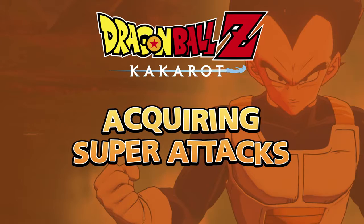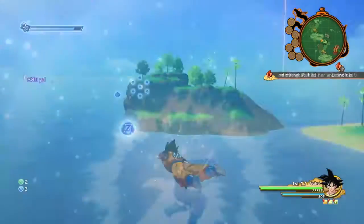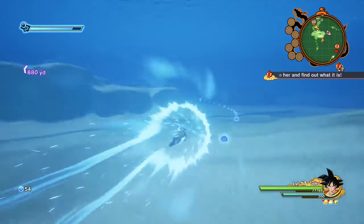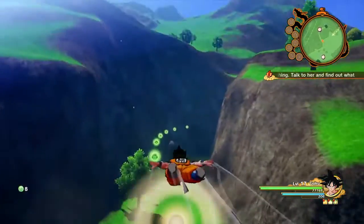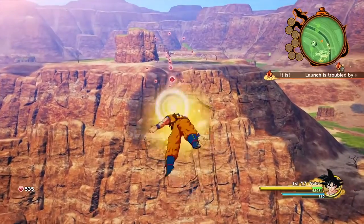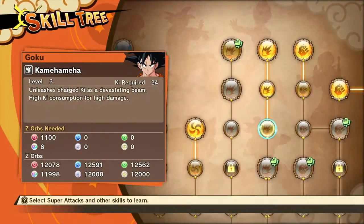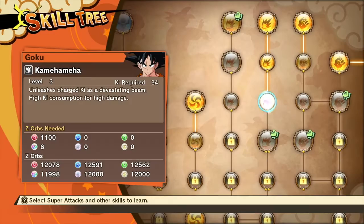Searching through areas and collecting Z-Orbs is essential for acquiring super attacks. You're able to collect different Z-Orbs throughout the game. Colored Z-Orbs are typically found in areas that are related to their color. Once you've acquired the necessary Z-Orbs, open the character's skill tree and unlock slots to acquire new special attacks, or power up existing ones.